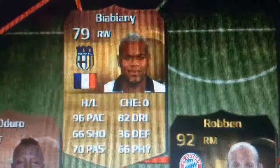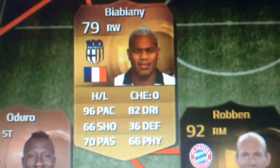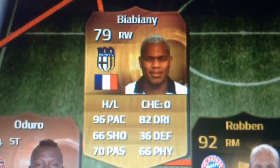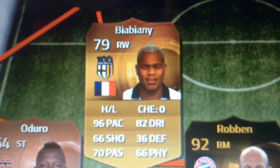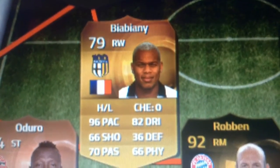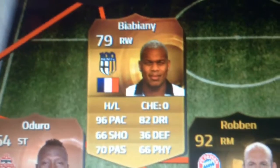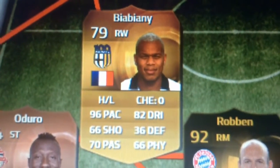We have Birbiani — 96 pace again. Right wing, 66 physicality. He's a 79-rated French player. Pretty good all-round card. Doesn't need much shot. He's got 70 pass — I think he could have a bit better than that. But yeah, pretty good card.